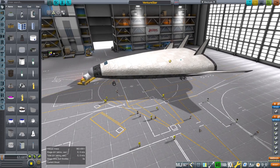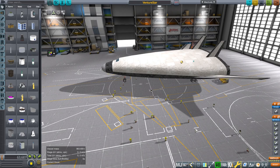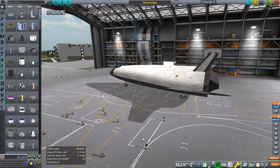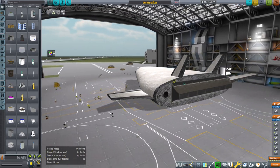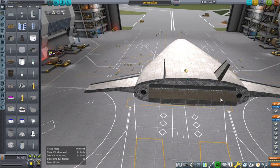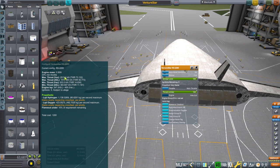It would carry a certain amount of cargo to orbit — not quite as much as the shuttle — but it was smaller. On the pad it would be half the size. It had really large aerospike engines in the back, seven of them in fact. These are the RS-2200 engines, which get basically very similar stats to the SSMEs — the Space Shuttle main engines.